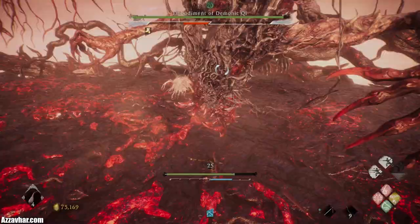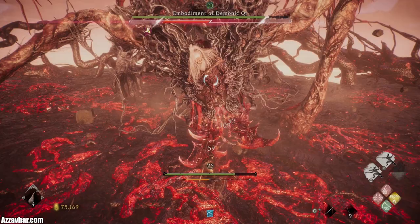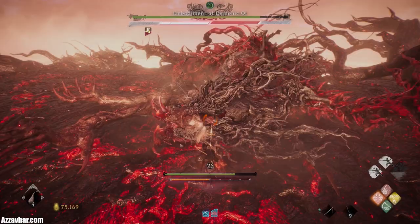When you fill his spirit bar and break his stance, it gives you a massive amount of time before you have to deliver the fatal strike. So if you need to heal yourself, buff yourself, or debuff him, make sure to do those before delivering the fatal strike. Because your fatal strikes do so much damage in this fight, you'll likely finish it in about two fatal strikes.